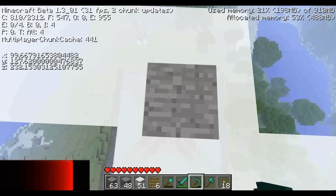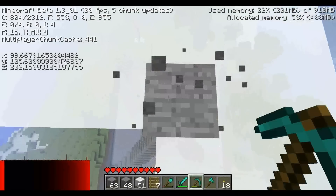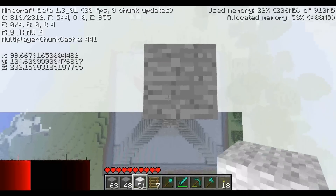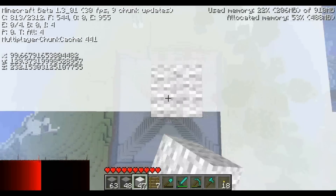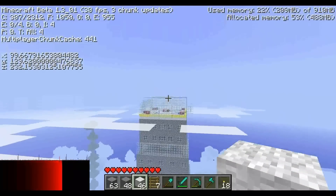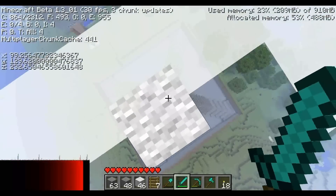Dazu müssen wir hier natürlich hochfliegen. Und die Spitze soll fünf Blöcke hoch sein. Fünf Blöcke – drei, vier, fünf. Das war's. Wunderbar, haben wir eine weiße Spitze. Fünf Blöcke hoch. Passt doch genau. Besser geht's nicht.